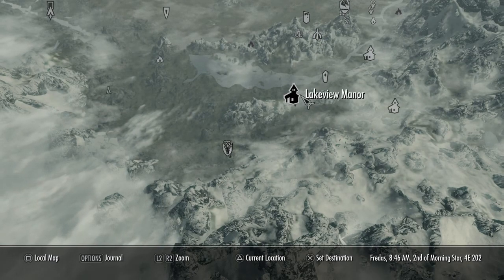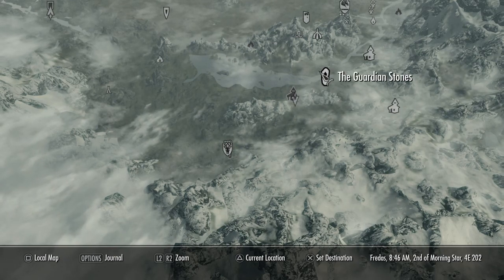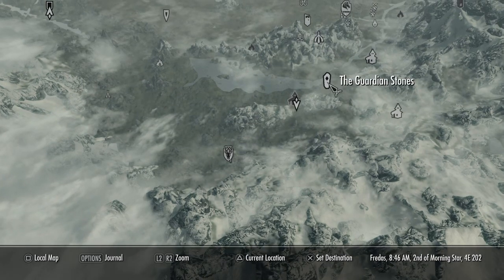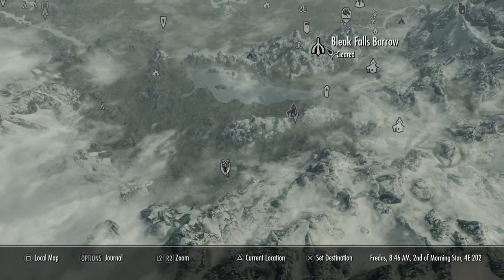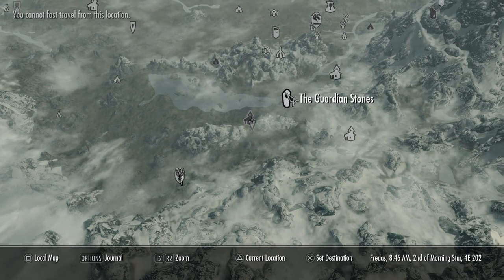Here's your house — it has a village icon because maybe you can start a village there. This is like the closest place to it. It's by Riverwood and Lake Falls Barrow, and Hunting Broom Eatery. You want to go to the Guardian Stones.